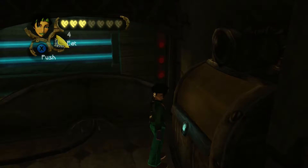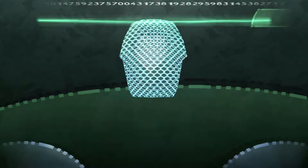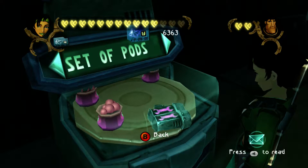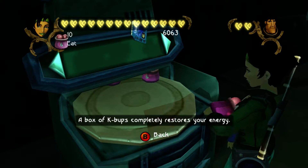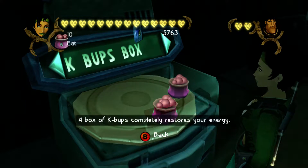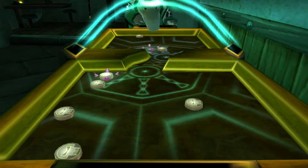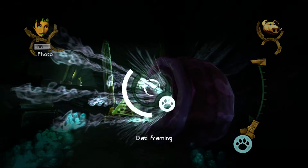Jade can build her life bar by finding PA1s that add another heart each. Companions stay at a max of two hearts, but Jade can give them food, which is easily purchased with credits at vending machines all over Hillys. Credits can be obtained from killing enemies, destroying giant crystals and crates, or winning some of the mini-games Jade can engage in — the hovercraft races, a sort of air hockey game, or finding a ball in a shell game. Credits are also awarded for wildlife photographs.